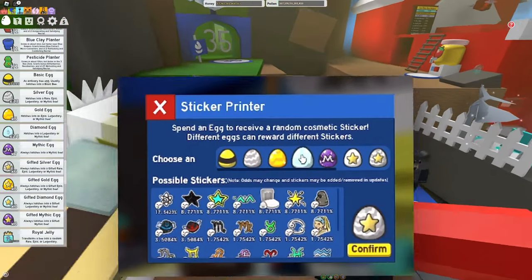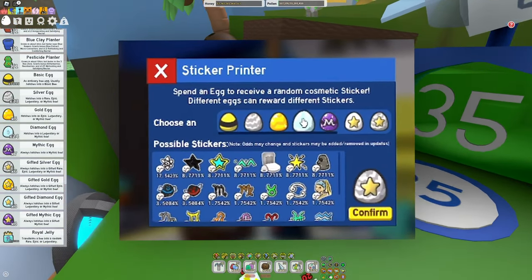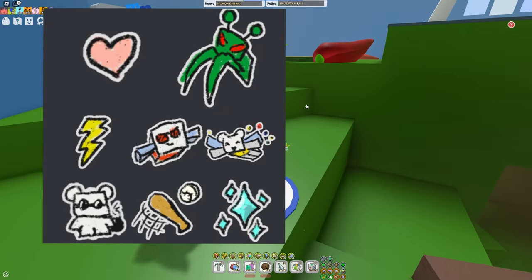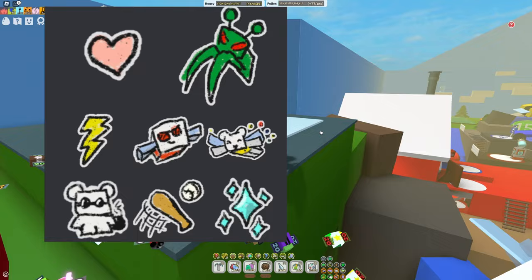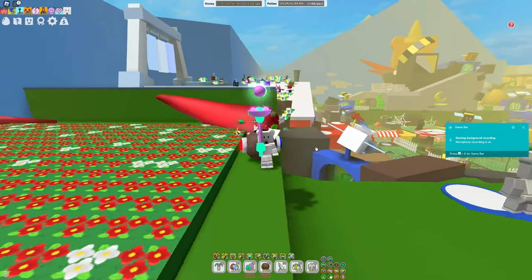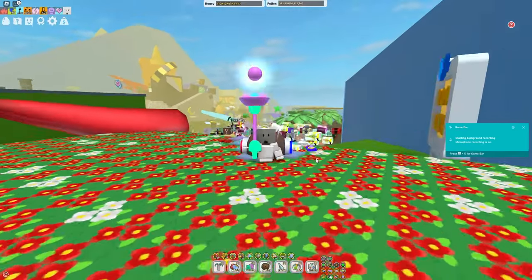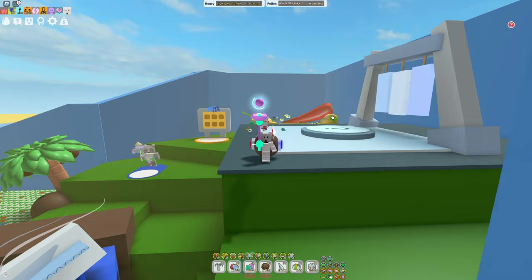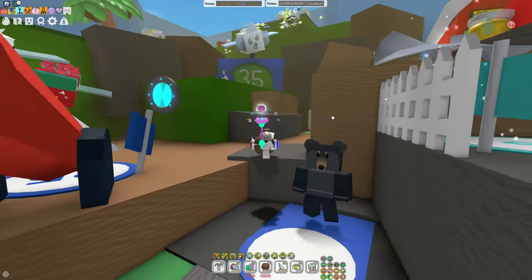You're going to be donating eggs to the sticker machine, kind of like the wind shrine, but instead of getting wins you're going to be getting stickers. Each sticker has a small chance to drop, some of them becoming pretty rare. The Radby has an 8% chance to drop when donating, but the pink chair only has a 4% chance of dropping. And yes, it has been confirmed that the stickers are going to give buffs.